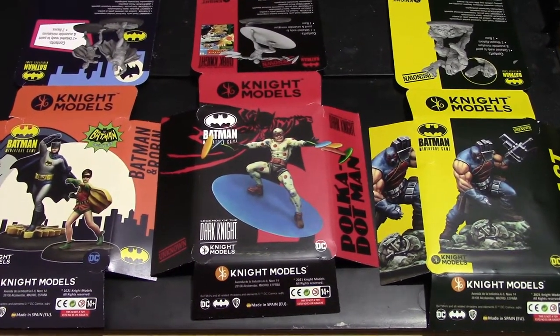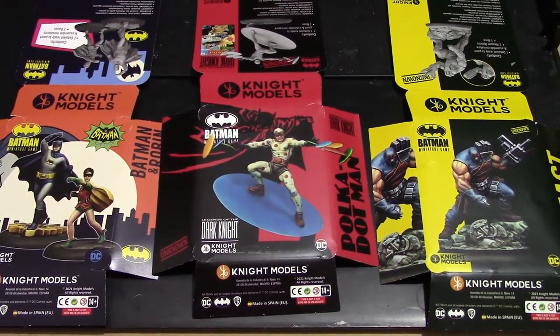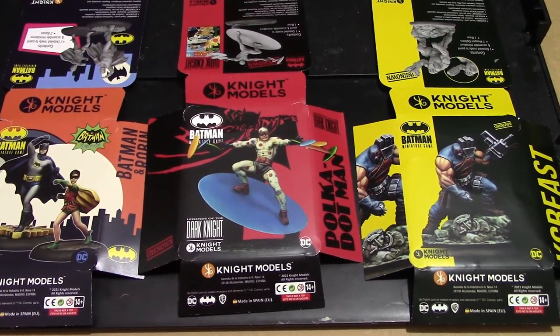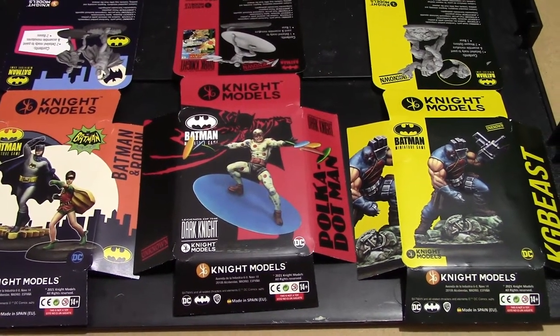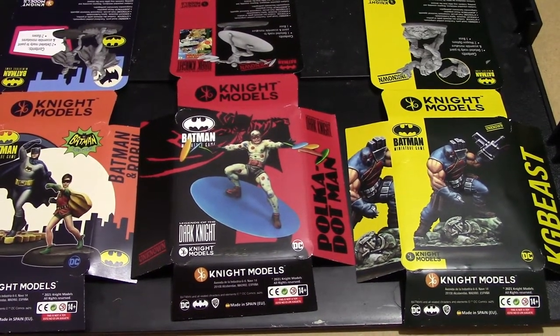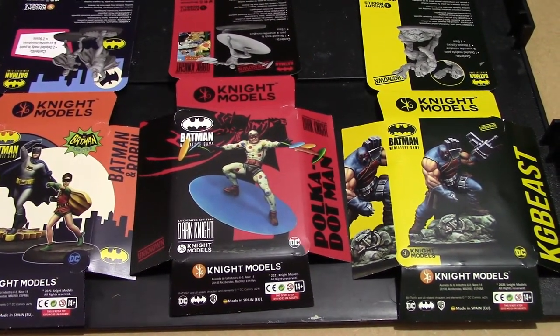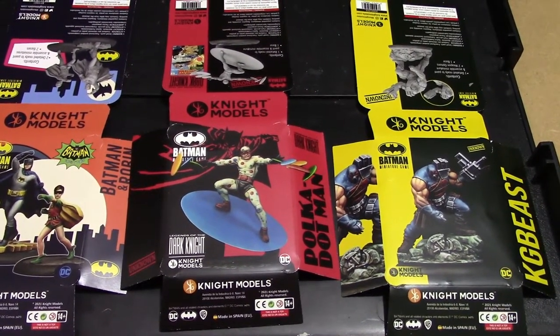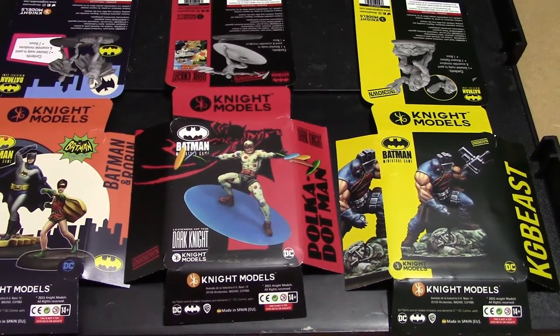We've got Batman and Robin — the old Adam West version — Polka Dot Man from the Legends of the Dark Knight, and a more standard but still fairly flexible and useful all-round KG Beast model. I'm going to go into their build quality, the sculpts, and a bit of the rules as well. It's a fairly new format for the video, so we'll see if you like it.